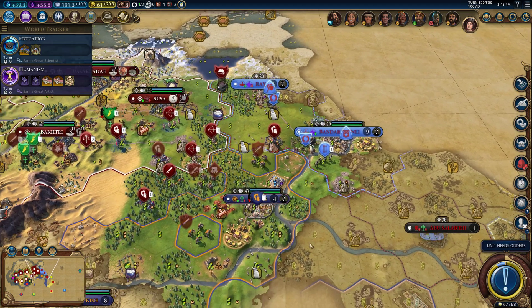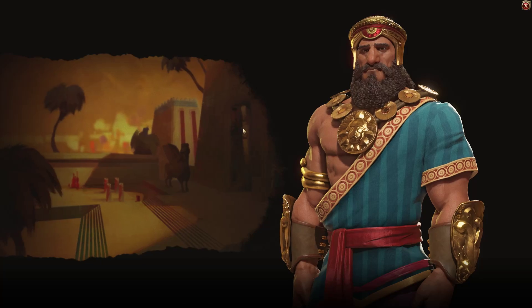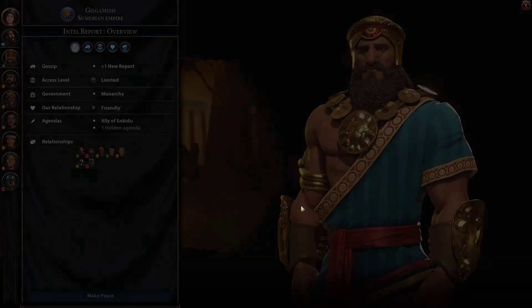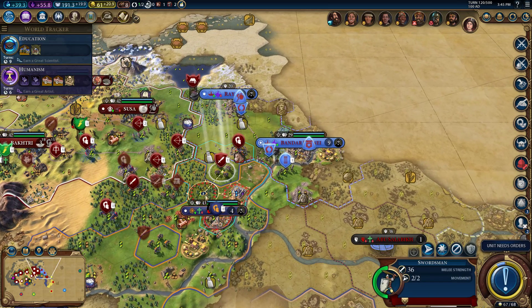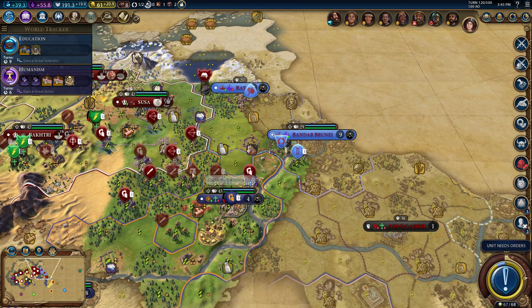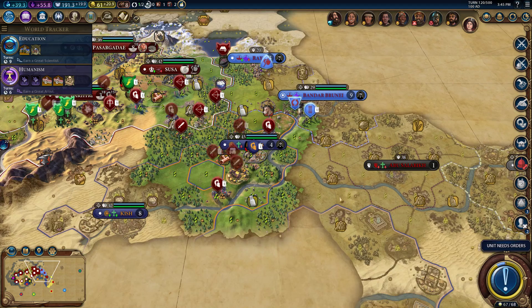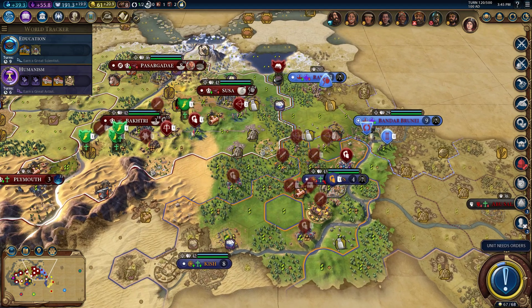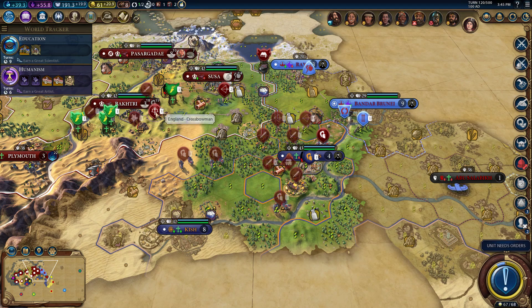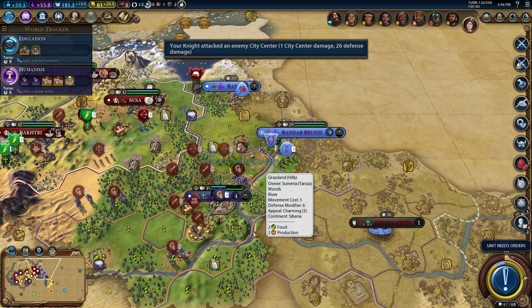We need to get one more era score — in nine turns that sounds impossible, but it should actually be fine. I'm sorry buddy that it's come to this — we're getting you a surprise war. It's because I feel like we have to. Let's get you into position here. We do not have 90 gold for our second upgrade to the archer, but that's fine. Half the wall is down — not bad.